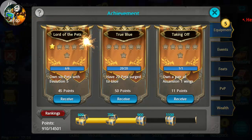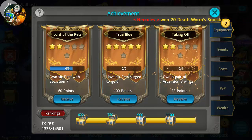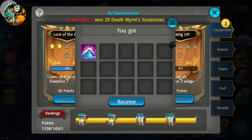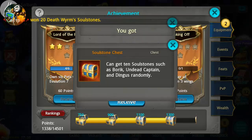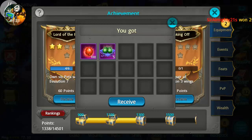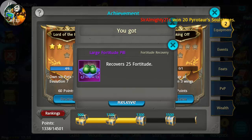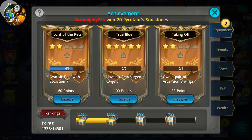They are really rewarding us for finally being in the game and being active. At 900 we get 10 stardust. At 1100 we get another chest with 10 soul stones and another 500 refinement stones. At 1300 points we're getting 100 awakening skills and 5 fortitude pills — pretty nice.